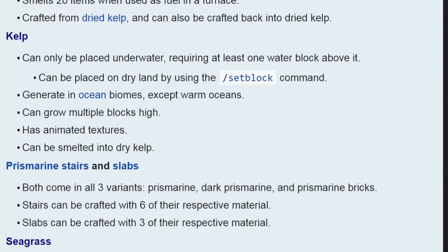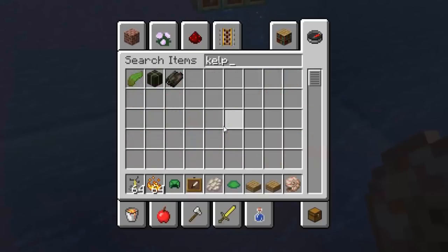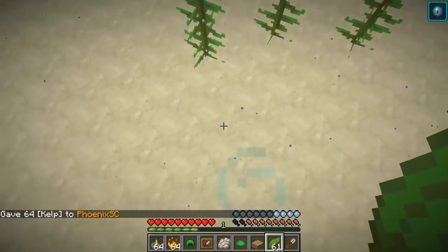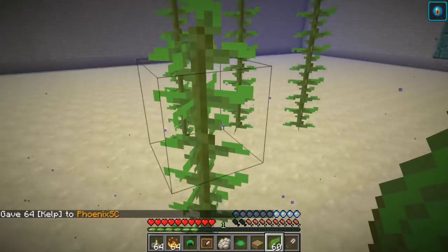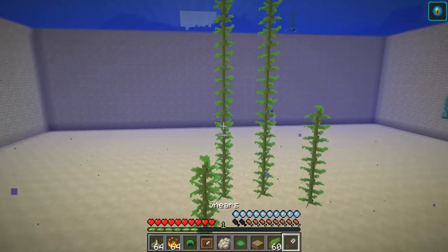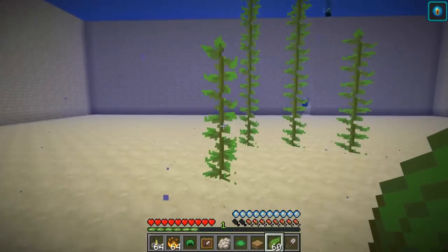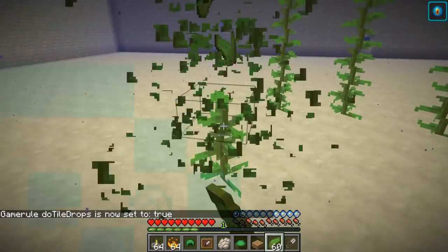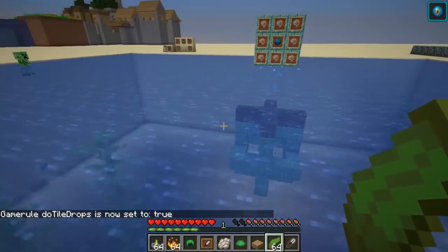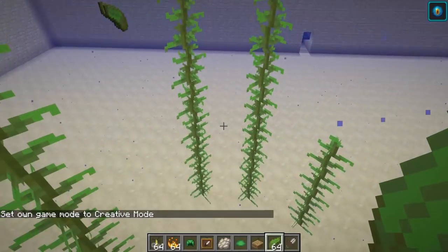I'm going to jump down here to kelp. Kelp is that thing you find everywhere because it's been really buggy lately. Here is kelp in action — the random tick speed is now set to a really high number, 10,000. It's just like reeds, sugarcane. You don't actually need shears for this. You can actually see them dropping now. They're really easy to grow yourself, just like sugarcane. Not really that important of an item — they just appear a lot.